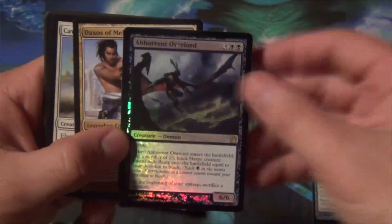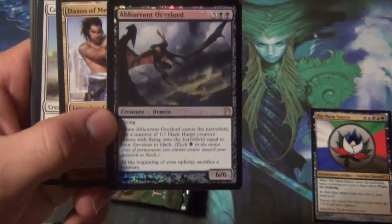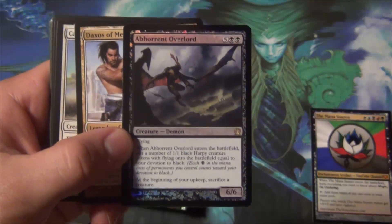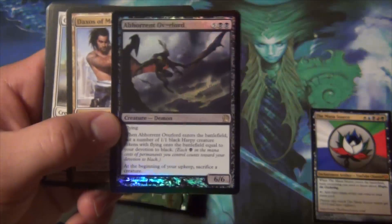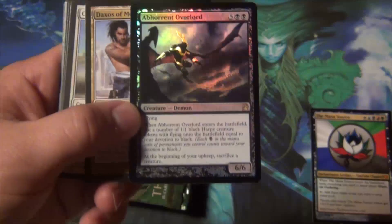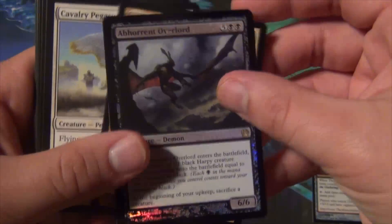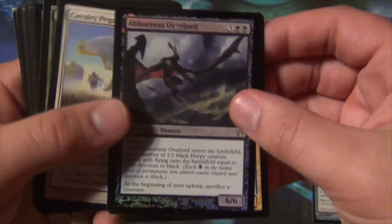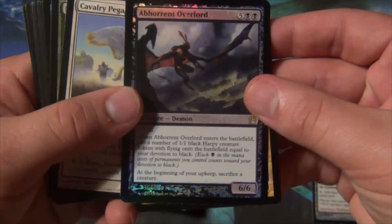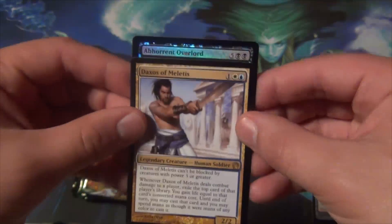Abhorrent Overlord is kind of ridiculous. He was great for pre-release — if you got him in your black pool, he's a flying 6/6 for seven mana, and when he enters the battlefield you put a number of 1/1 black Harpy creatures onto the battlefield equal to your devotion to black. At pre-release it was really really strong. You'd be putting like five or six Harpies into play, though you do have to sacrifice a creature each upkeep. Pack one will be pile one.